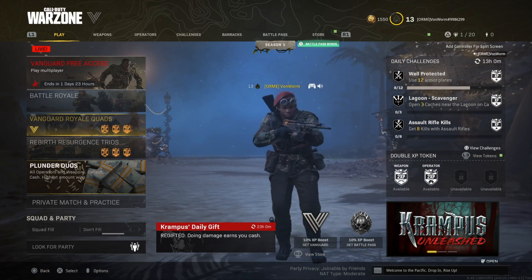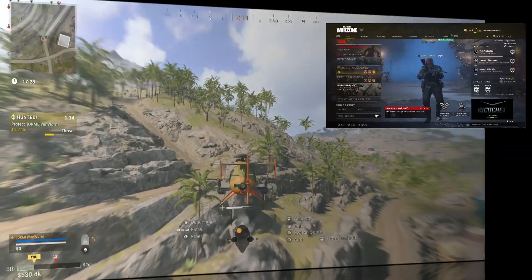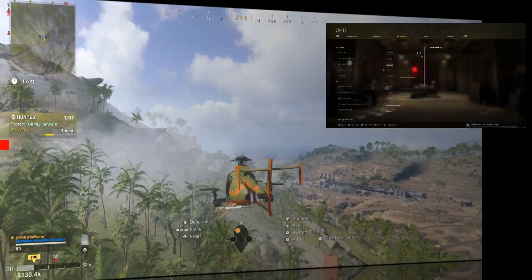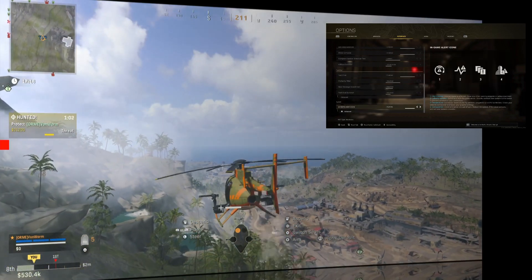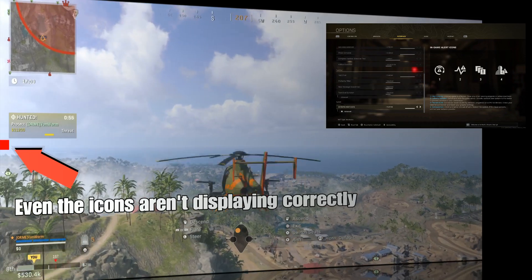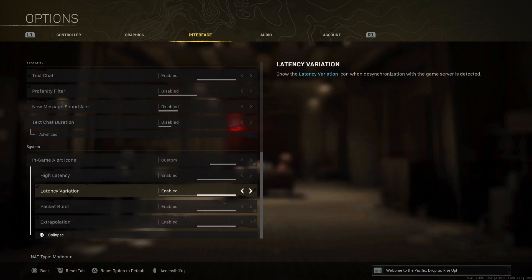I had a game earlier in Plunder Duos — I like Plunder Duos because right now I can't play with any of my friends on Xbox, so I was on my own. I was in the helicopter and I'll put a clip up here of how bad it was. There are a bunch of new icons to indicate packet loss. If you're wondering what they look like, go to your interface settings — down the bottom is 'System' and you can see them on the right in the middle. They're supposed to show things like latency, packet burst, extrapolation — but they don't even show up properly.